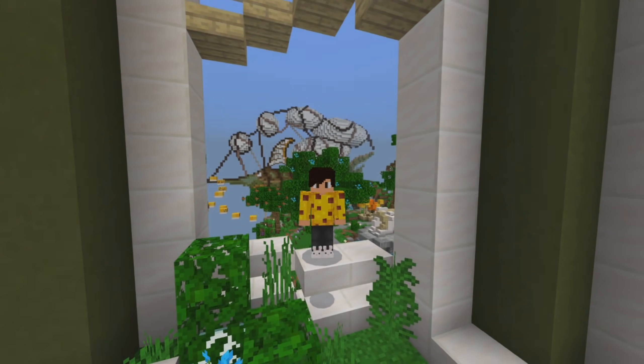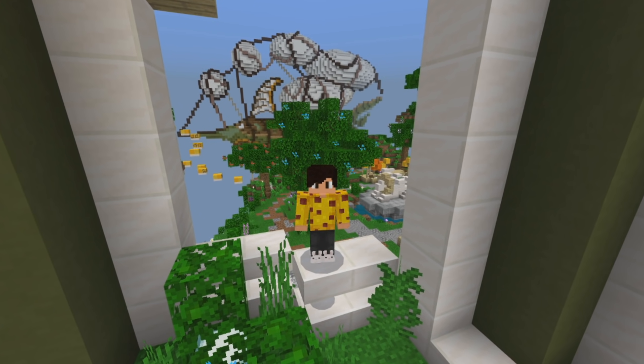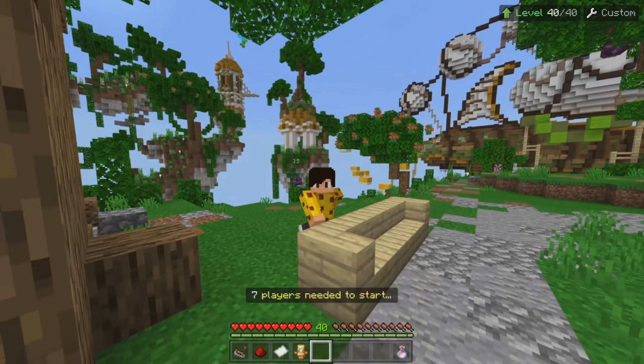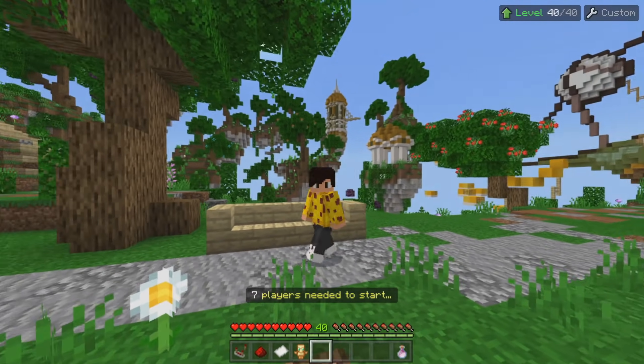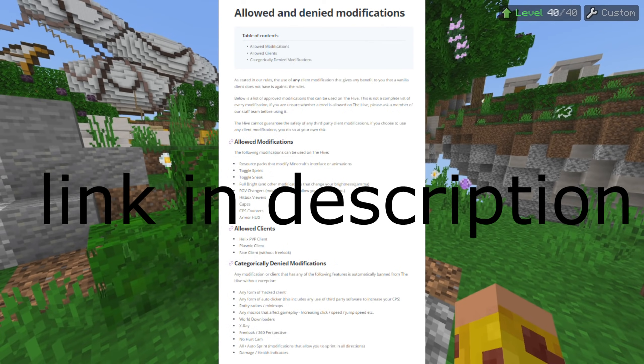There are certain things that you can and cannot do on the Hive — one of those being apparently flying in the pregame lobby. Today we're going to talk about what you can and cannot do on the Hive. So if you ever had any questions like 'is this allowed on the Hive or is that allowed on the Hive,' we're going to talk about it here in this video.